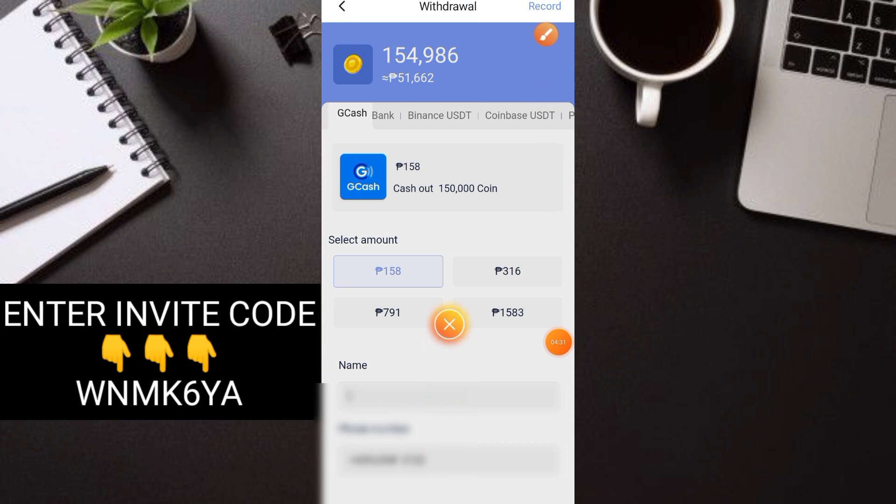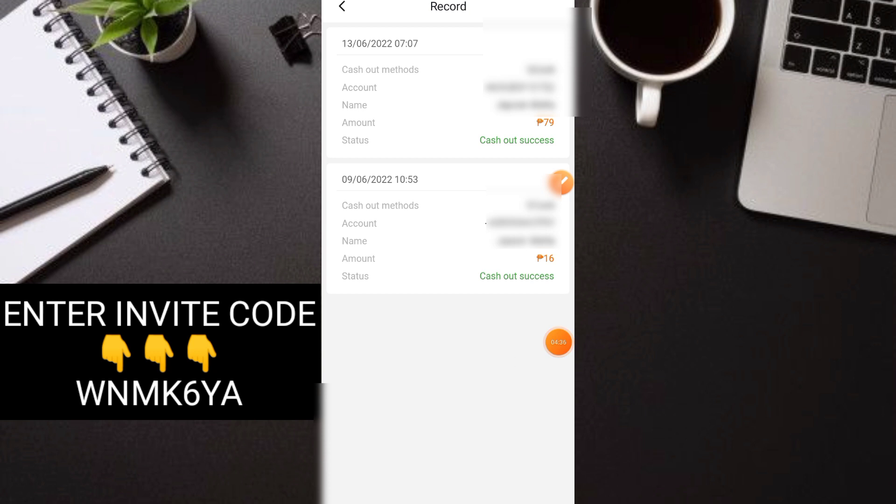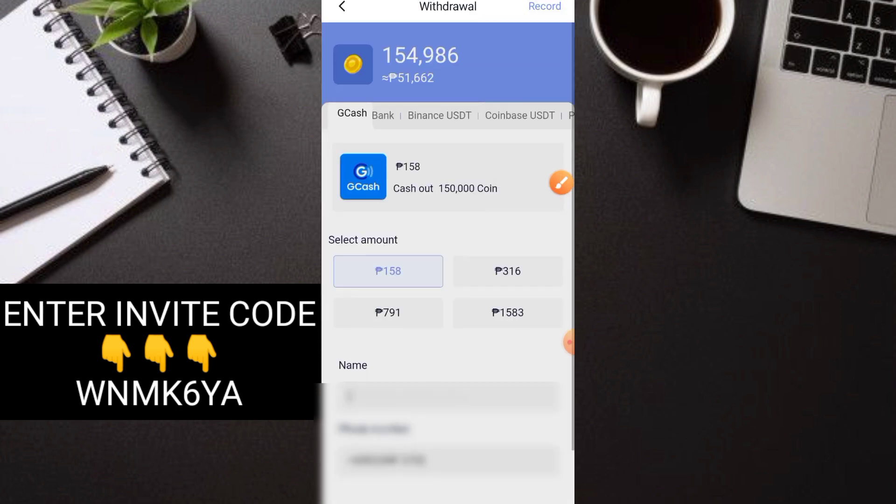Tingnan natin yung mga record ko — so dalawang beses tayo naka-payout dito. 16 pesos tapos 79 pesos — napakabilis ng payout dito, 3 minutes lang receive na po agad. So legit pa naman sya hanggang sa ngayon. Nasa 500,000 downloads na sya — ibig sabihin marami na rin po yung gumagamit nito. So ngayon magta-try tayo mag-withdraw ng 158 pesos — so 150,000 coins po yan.